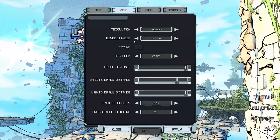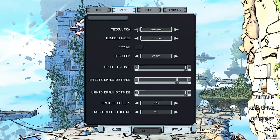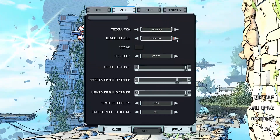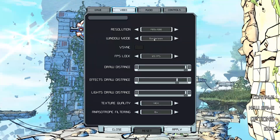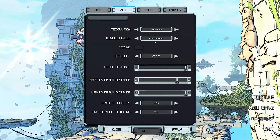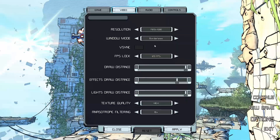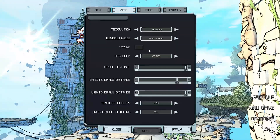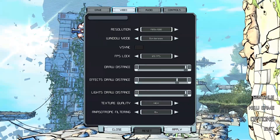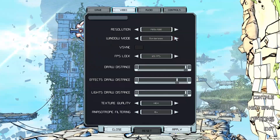Then you've got resolution and windowed mode — you can do 1920x1080, plus a bunch of different resolutions. Pretty standard stuff. You've got windowed mode, fullscreen, and borderless. Borderless is a nice option especially for recording, because what I can do is go over to my second monitor and check stats without breaking a recording. Importantly, this game locks the cursor in borderless mode, which some games don't do.